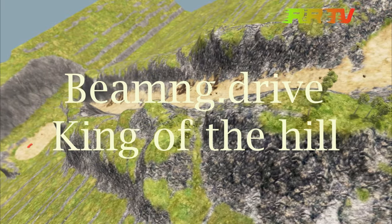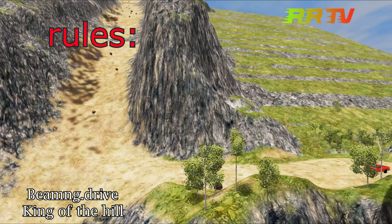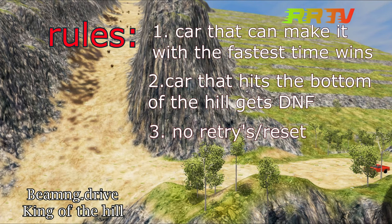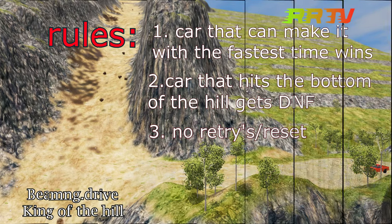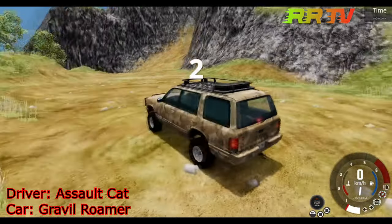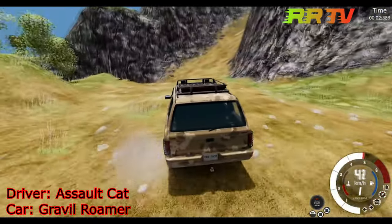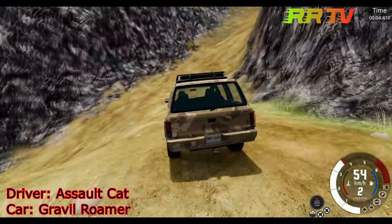Here we go! The rules are simple: the car that can make it with the fastest time wins. The car that hits the bonnet is DNF, and no resets — if the car is dead, it's dead. First one up: Assault Cat, the Gravel Roamer, who won King of the Hill 1.